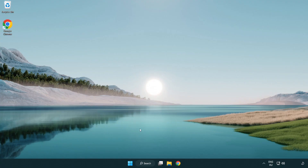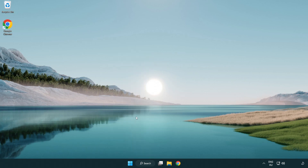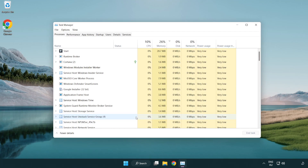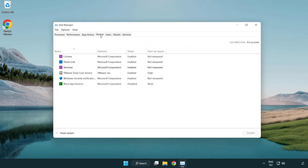If that didn't work, right-click the Start Menu and open Task Manager. Click the Startup tab and disable applications you are not using.